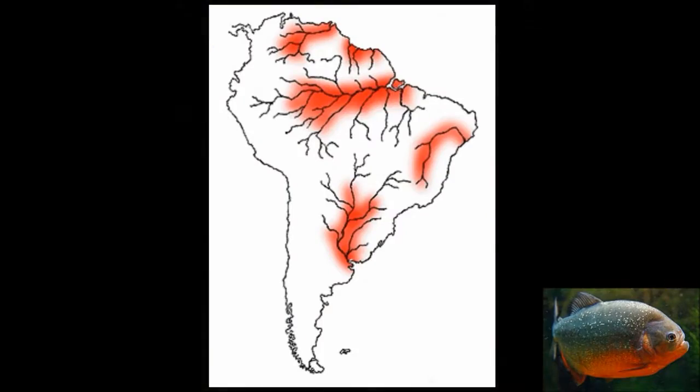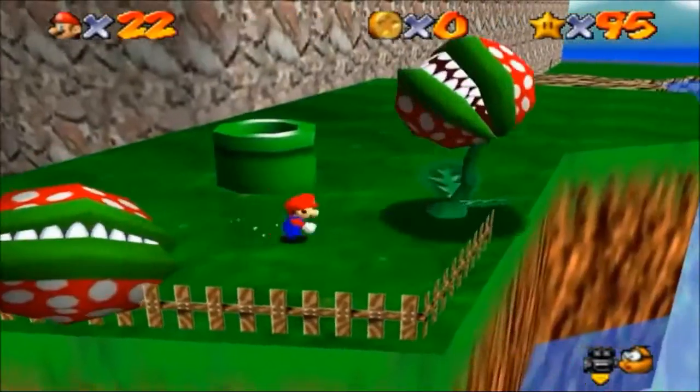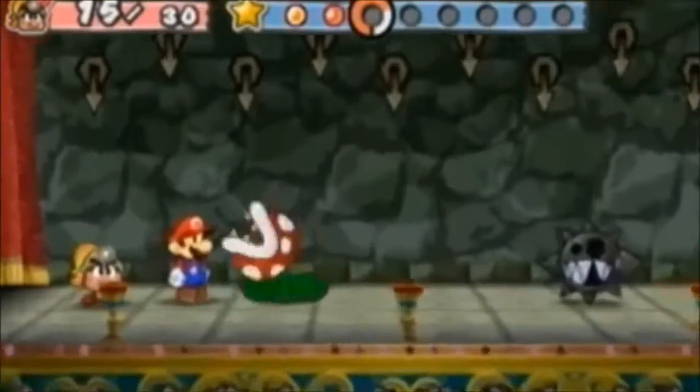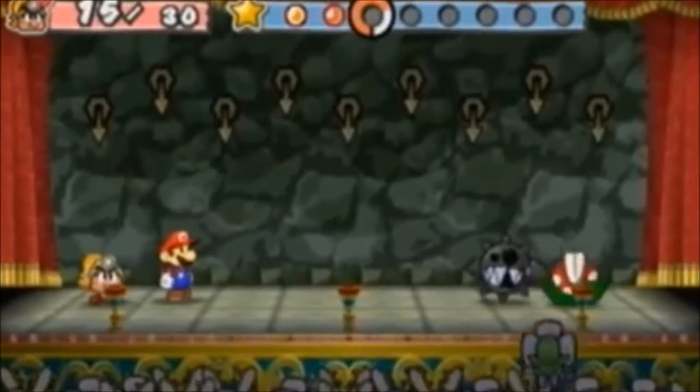The piranha is an omnivorous freshwater fish that inhabits the rivers of South America, mainly located in the Amazon rainforest. Their most iconic physical traits are their razor-sharp teeth, which are used to aggressively attack their prey. Piranha plants also possess their own nasty dentures, which have been used to take a bite out of anything nearby.